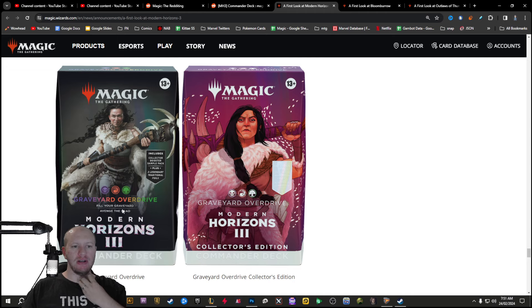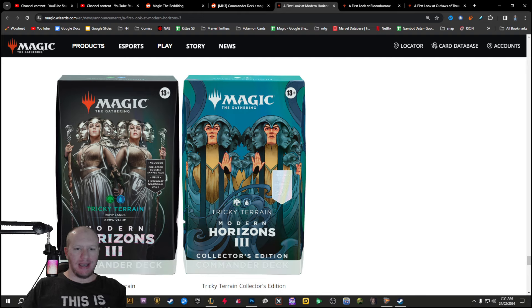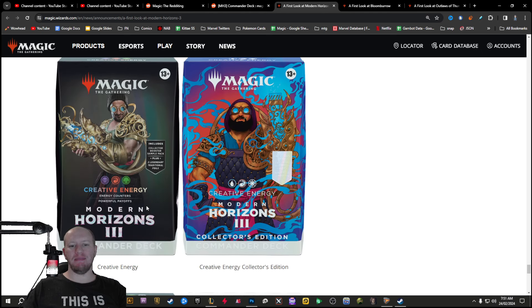So who knows what exactly that is going to be. We've got this one here — Tricky Terrain. This looks like Helm of the Host. Ramp lands, grow value. That's about as Simic as Simic gets. This looks like Helm of the Host, create tokens, these kind of stuff. Ramp lands, grow value. The Simic one's just a meme nowadays.